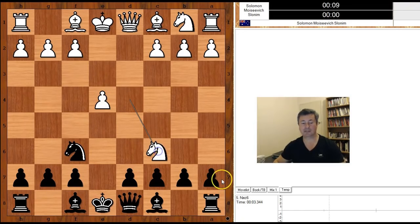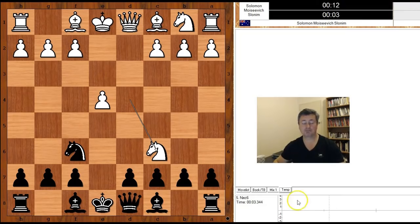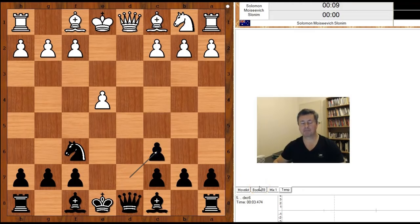Knight takes on c6. Black to move — how to recapture? With the b-pawn or with the d-pawn? B takes on c6 was played in the game. This is the most popular move. Sometimes black captures with the d-pawn, but this is not popular.